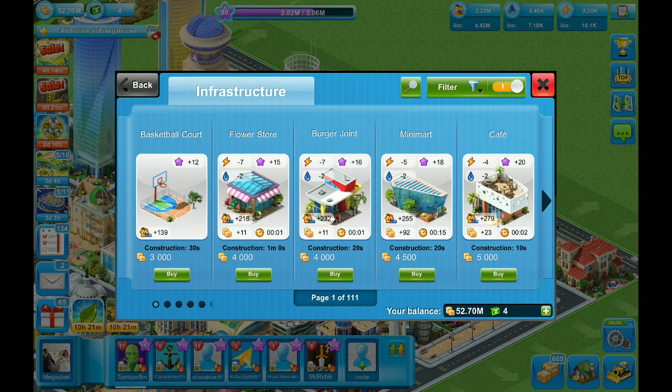I have it set up so it shows me experience points from least to highest. The first one you'll see here says basketball court. A lot of these are going to give you income, and in addition to the income they're also going to give you some sort of population benefits — a lot of these are going to increase your limit of the population that you're allowed to have, which is pretty cool.